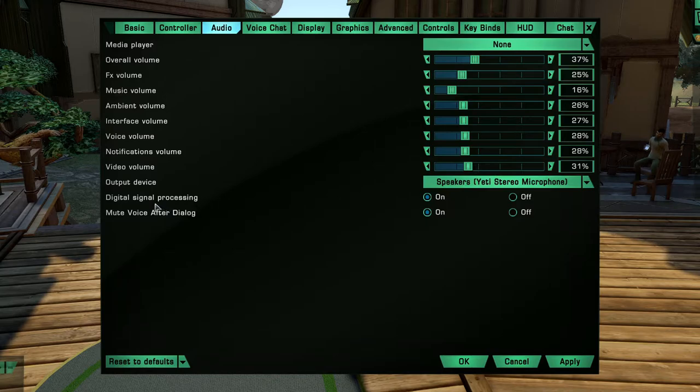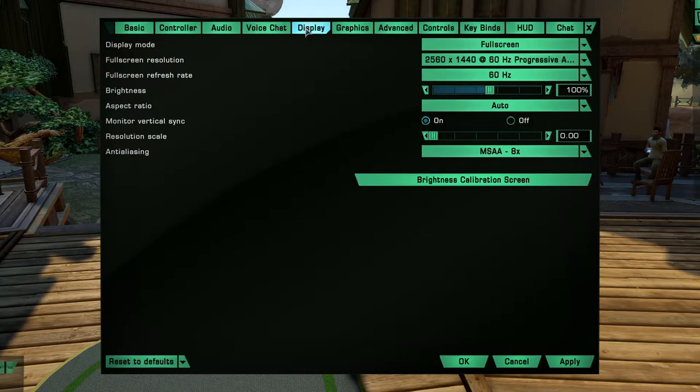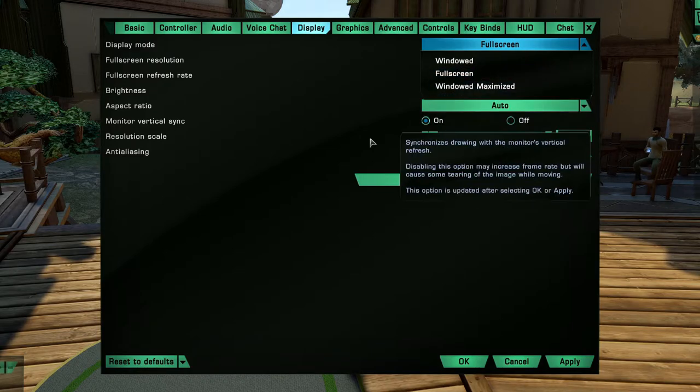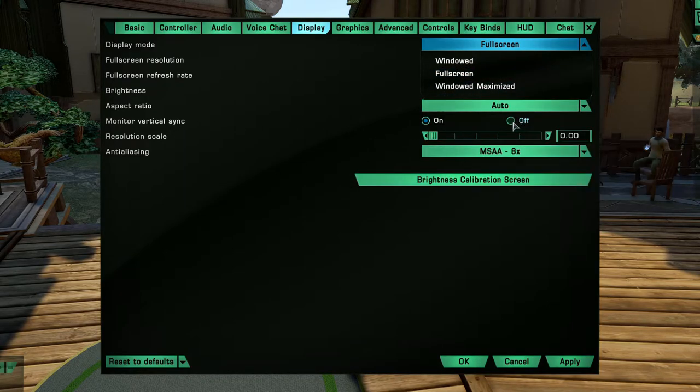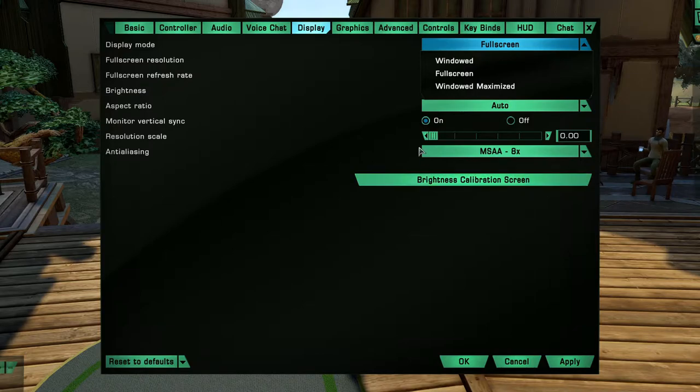Digital signal processing, mute voice after dialogue — voice chat, as I said, turn this off. Most of the rest you don't even need. Display: if you are running full screen it takes less draw on your computer than windowed mode. This is a big one if you're on a slower computer — make sure you are on full screen. Vertical sync, if you can, I highly recommend it.